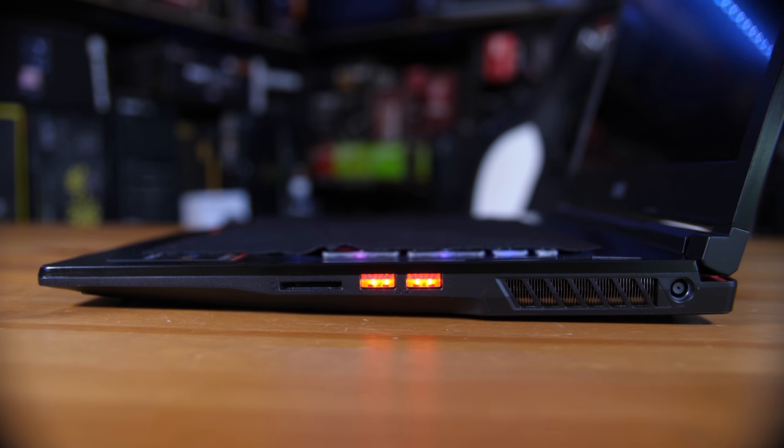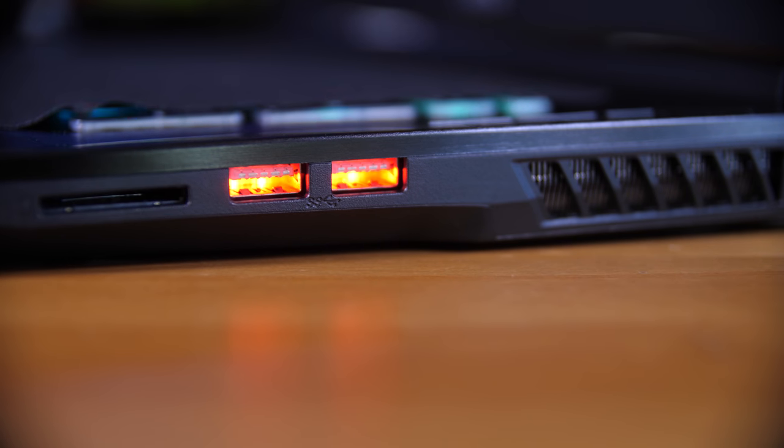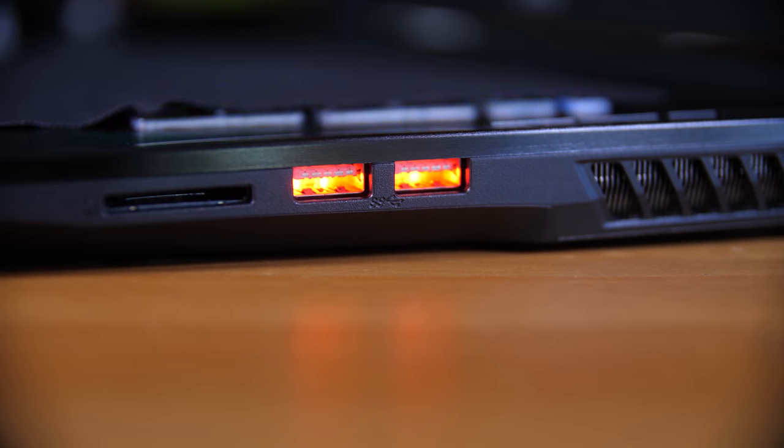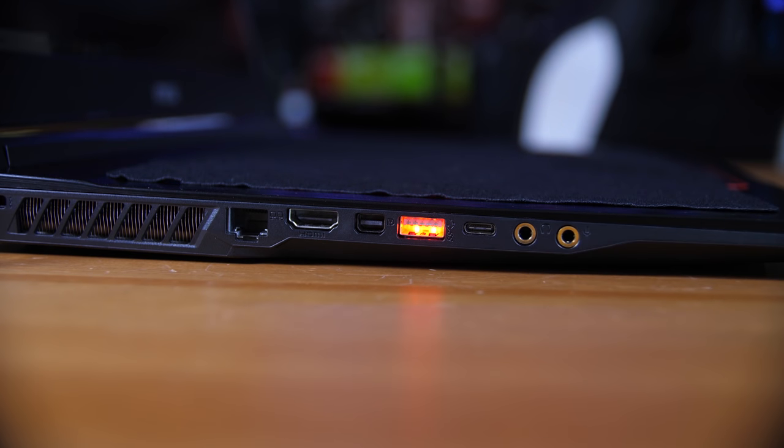The I/O is on either side. On the right-hand side you have DC-in, two illuminated USB 3 ports — easier to find in the dark — and an SD card reader. On the left-hand side you have Gigabit Ethernet, HDMI, Mini DisplayPort, another illuminated USB 3 port, Type-C, and headphone and microphone jacks. So there are a lot of connectivity options here.